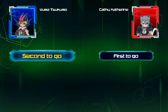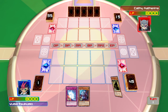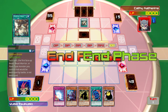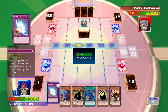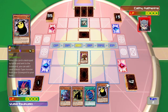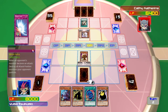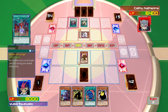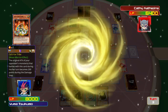I think I'll go second. I'll set one card face down, then I'll summon Adrenaline and Battle Ox. Now he will attack. What is she summoning?